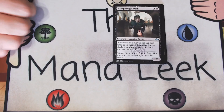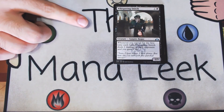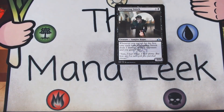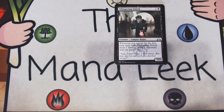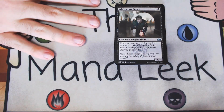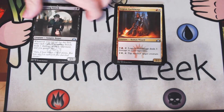Our next uncommon is Whispering Snitch — one and a black for a creature vampire rogue at uncommon. It's a 1-3. Whenever you surveil for the first time each turn, it drains your opponent for one life — they lose one and you gain one. This can work really well in multiples. Unfortunately, you cannot guarantee multiples. On average there's 0.9 copies of any given uncommon in a draft pod. The Surveil deck is definitely strong and Disinformation Campaign is shockingly good. Whispering Snitch is part of that. I guess it's technically the best card we've seen so far — let's hope the rare and foil are better.